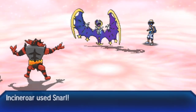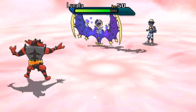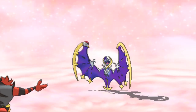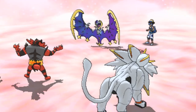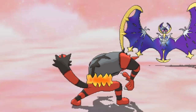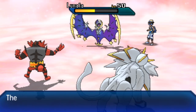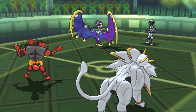Zygarde goes down but Stew still has Solgaleo to come in. Snarl breaks Lunala's Shadow Shield and lowers its special attack, so Solgaleo is going to clean up this game. Solgaleo protects, possibly suspecting a Z-Move, as Snarl from Incineroar does more damage — putting Lunala well in range for Solgaleo's knockout next turn, or Incineroar can just pick it off with more Snarls in a couple of turns.